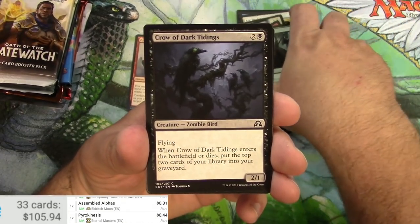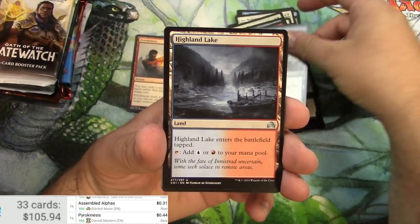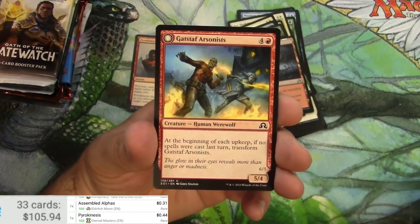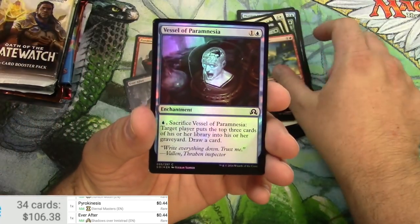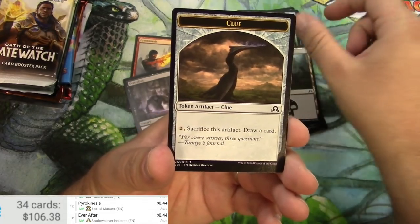Next up, Shadows over Innistrad. Can you deny this existence? Spirit, a scavenger, crow of dark tidings, topplegeist, reckless scholar, Highland Lake, and Ever After is the rare. There's a flip card — Ever After, 44 cents — a werewolf, a vessel of paramnesia, a swamp, and a clue.